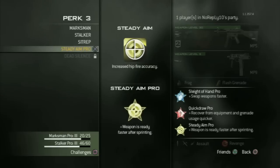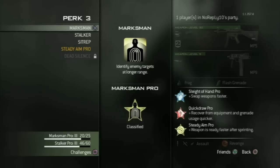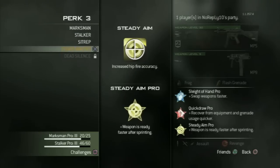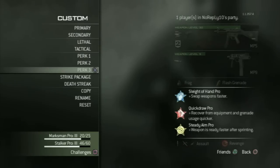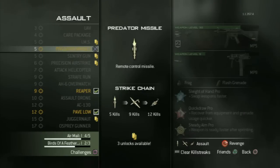Then perk three — I use Steady Aim. You unlock Steady Aim at level 31 I think, which is very late. Before that I took Marksman, which is a perk better for assault rifles. I use the Strike Package Assault with the Predator Missile at streak 5.